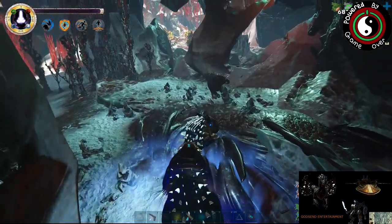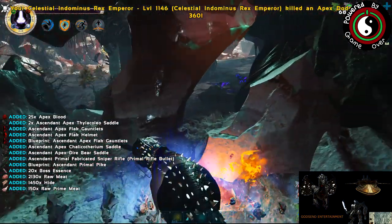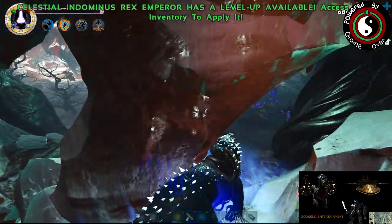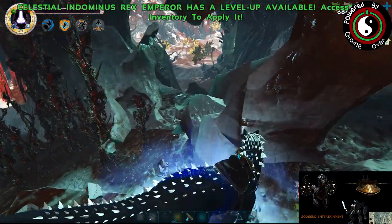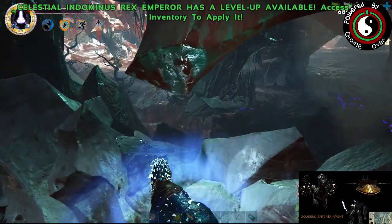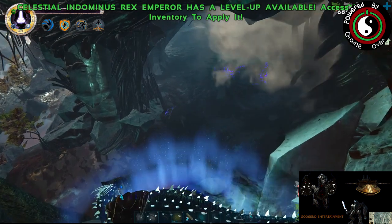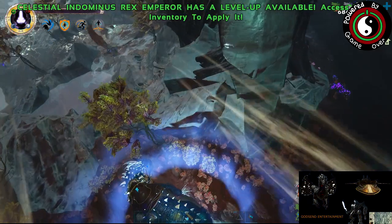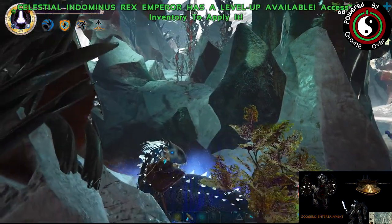I think it's an Apex — yep, Apex. Can I actually fit through here? Come on — that's so dumb. I might be able to go over that way though. One thing that I don't like about big dinos is if you go over something, it takes you a long time to hit the ground. Plus this guy turns like a truck — it's terrible.